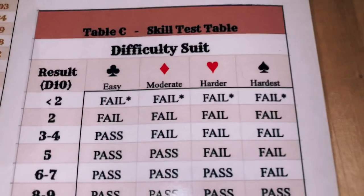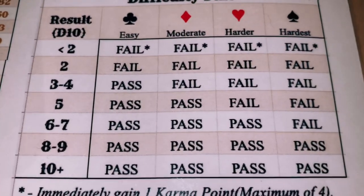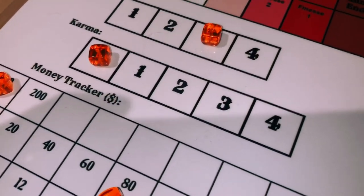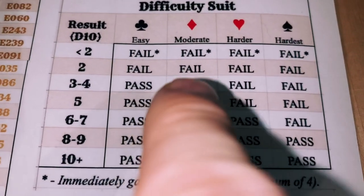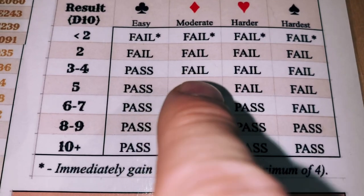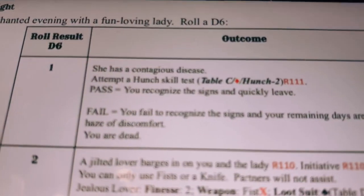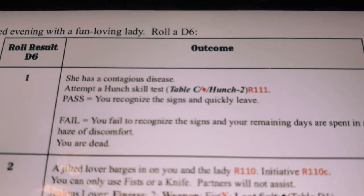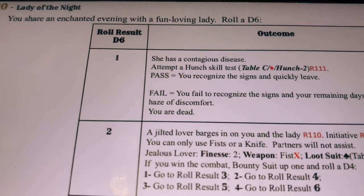Fail result: you fail to recognize the signs and your remaining days are spent in a haze of discomfort. You are dead. And that's how The Drifter's run comes to an end — killed not by a bounty hunter's bullet, but by a bad roll in the saloon.